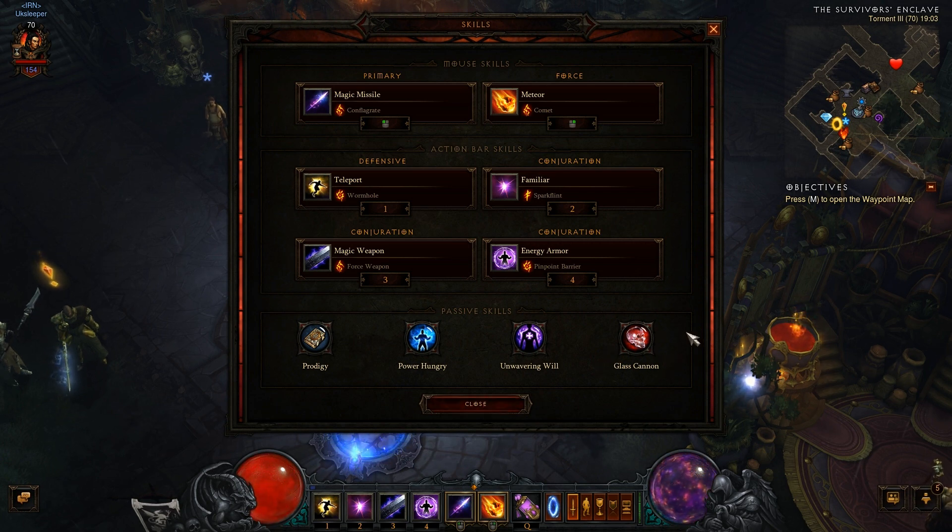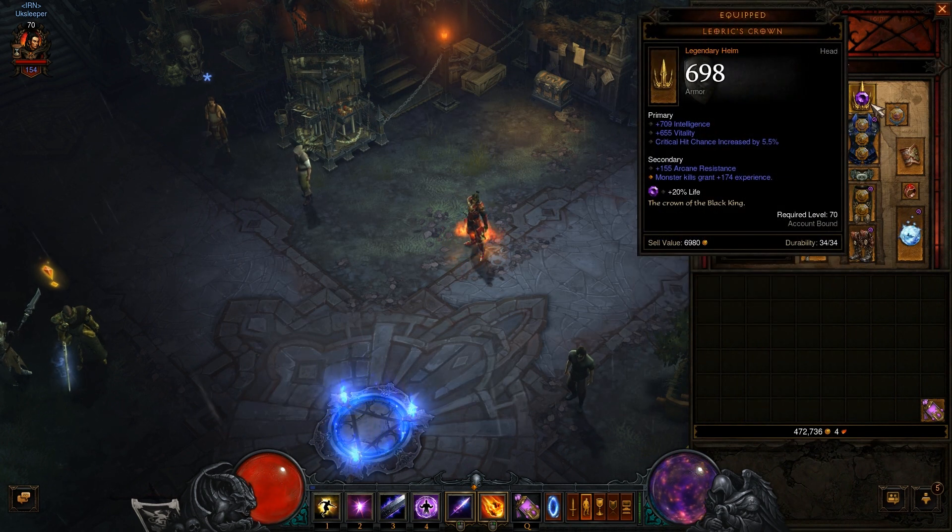Moving to gear now. Starting at the top — the helmet. Always make sure it has at least 5% critical hit chance. As a wizard, critical hit chance and critical hit damage are straight away part of your build. Also look at vitality. The socket is not that important for this build, so don't prioritize it. A cost reduction is actually quite beneficial, and the extra 20% life gives you a little extra buffer if you do get hit.